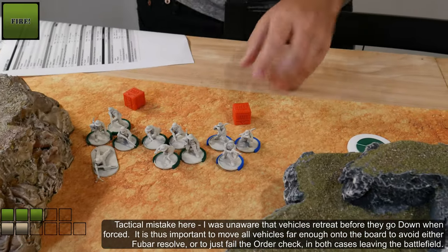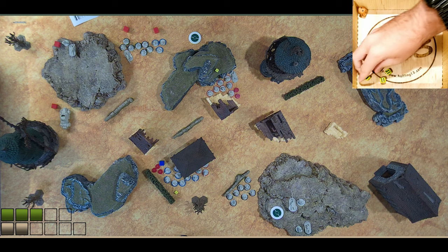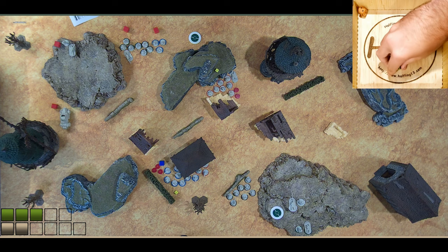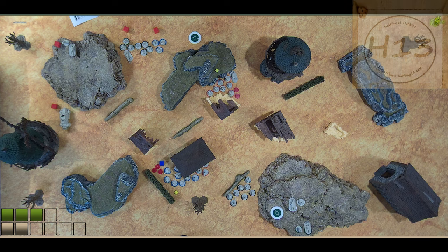These guys are just going to fire at those guys — three rifle shots, need fours. Two good hits, three good hits. You need fours to wound me: one wound. I have a cover save — you got plus two on the cover save. So I need a base four, so I need a two or better. Got it. Another point of pin.